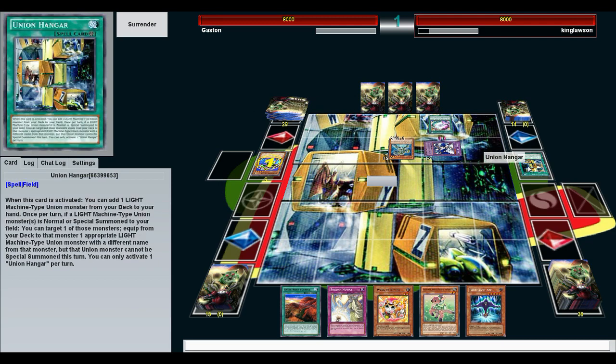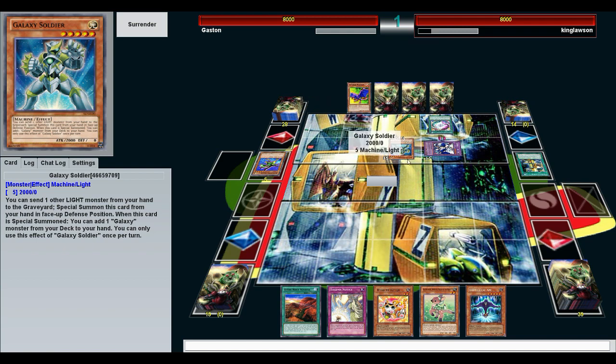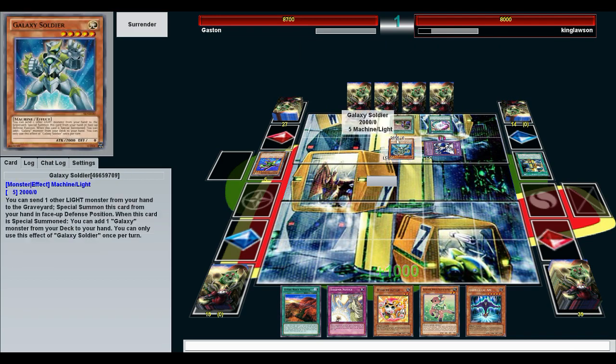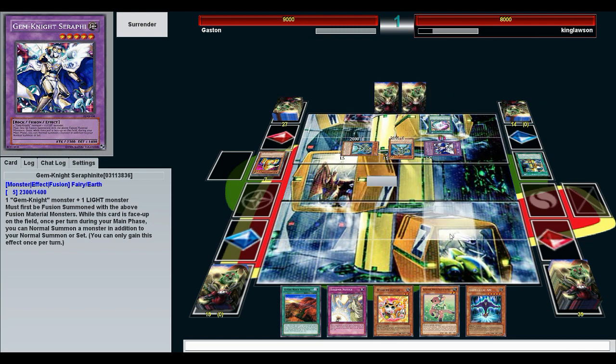Unfortunately this guy is the most tryhard of tryhards. He's just going to play that OCG meta deck — get out Cyber Dragon Infinity, get out ABC Dragon Cannon first turn. I would just say GG and skip on.